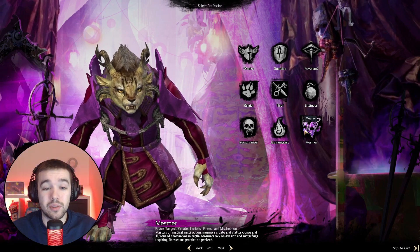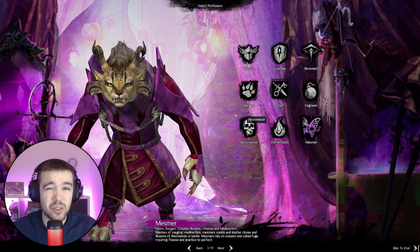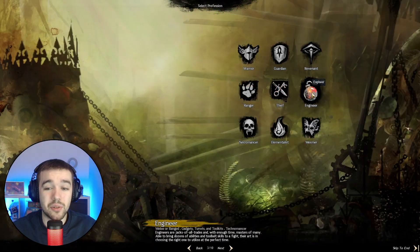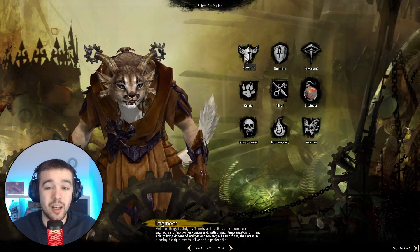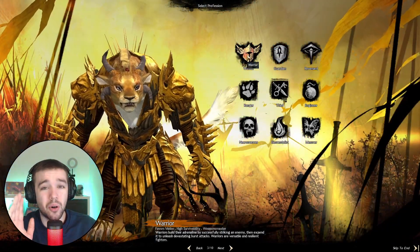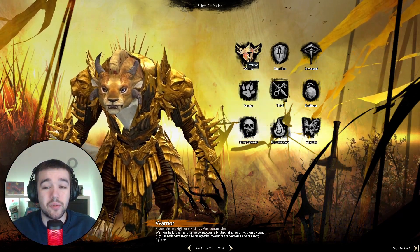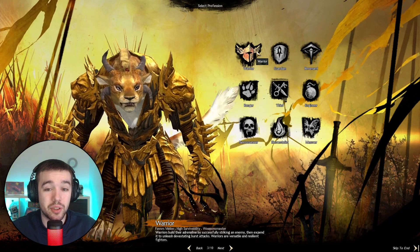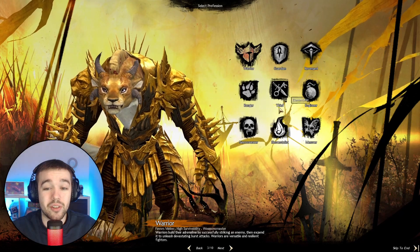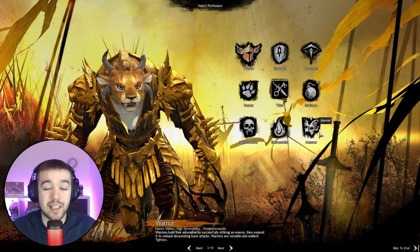If you want three characters who all use the same armor for crafting, you can go Necromancer, Elementalist, and Mesmer — they share the same gear. Ranger, Thief, and Engineer also share the same gear. And Warrior, Guardian, and Revenant share gear too. It's important to know that armor skins you unlock on your Warrior can be used on Guardian and Revenant, but not on the others, because they use medium or light armor.